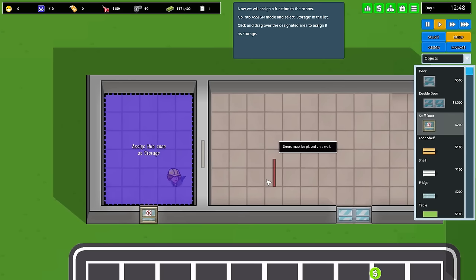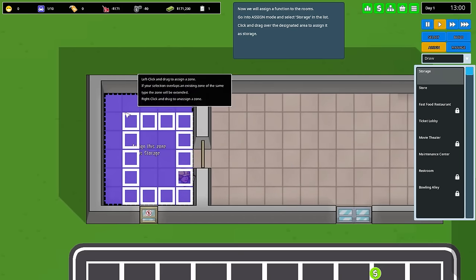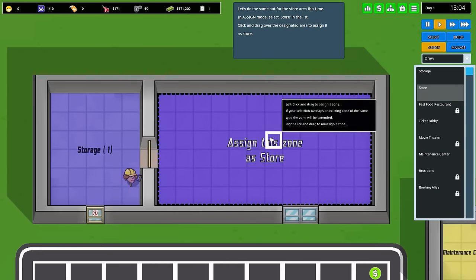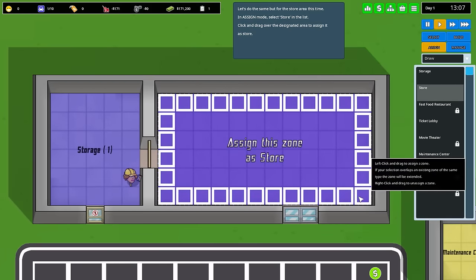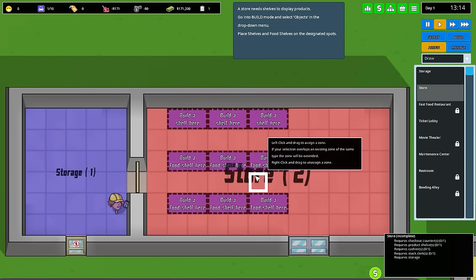So that's already going to be set up pretty soon. Now we assign a function to the rooms — go into Assign mode and select Storage in the list. So we'll go into Assign, go into Storage, and this over here is indeed my storage area. We'll do the same over here with the storefront. You could also rename these areas to give you an idea — like, hey, this is my store for power tools, tampons. And this is — let me tell you — there's actually an item you can sell tampons. It sounds a little off the wall, but this is Another Brick in the Mall of the Wall.